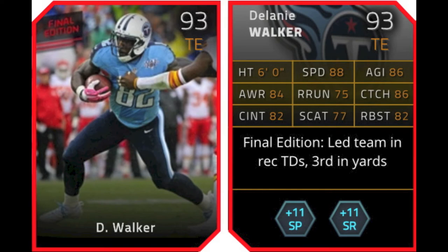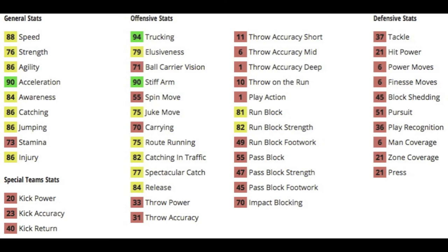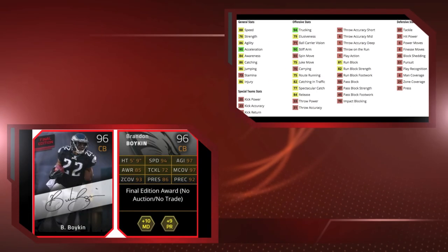Next is Delaney Walker, a 93 overall tight end. Not a bad option, but not a top tier tight end option. He gives plus 11 to both short pass and speed run chemistries. A decent tight end, maybe a good second tight end or a hybrid option for your first. He's got 88 speed with 90 acceleration — not bad speed for a tight end. He's got good catching at 86, decent route running and spec catch at 77 and 75, 84 release, and 82 catch in traffic, 90 stiff arm and 94 trucking. That 94 trucking could be a reason to use him. He can run block with 81 to 82 run block and run block strength, but he can't pass block very well. So use him as a receiving tight end or a run blocking tight end.